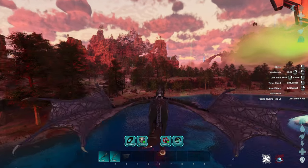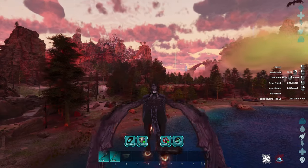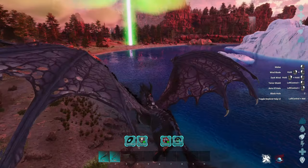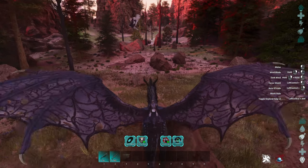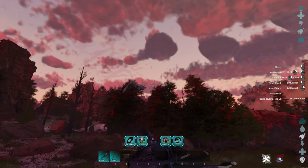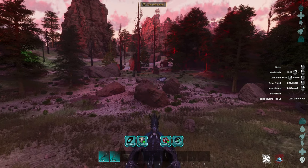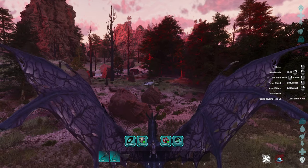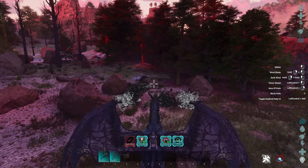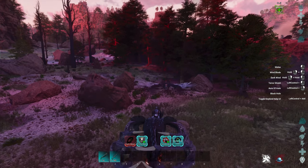Now for the abilities the Dread Stallion offers. They have a standard left-click melee like all creatures, but they also have several special abilities besides being a flying horse. First up is wind blades. Hold right-click and then left-click to fire small wind blades. If you hold right-click and then hold left-click, it will shoot out a bigger, more powerful dark wind attack that consumes the charge on the left.